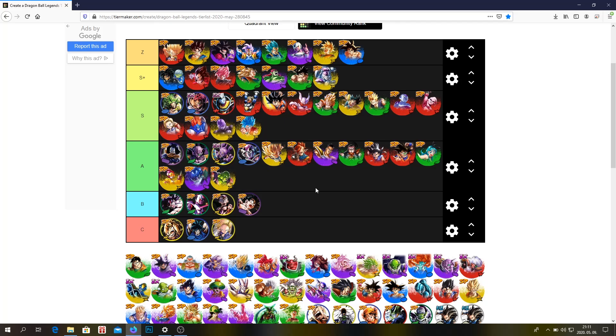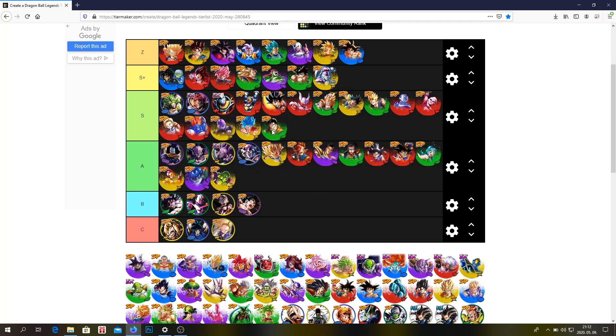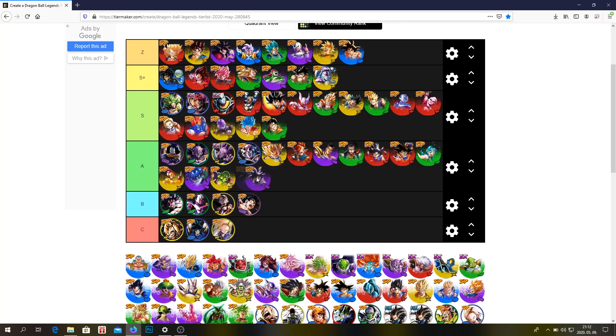Full Power Frieza — S plus. Probably the best tank in the game, and LoE is just crazy right now. This Gohan — I think he's an S tier unit. Goku Black — probably A tier. You could put him in S tier, but he's just not impressive, he's just alright.